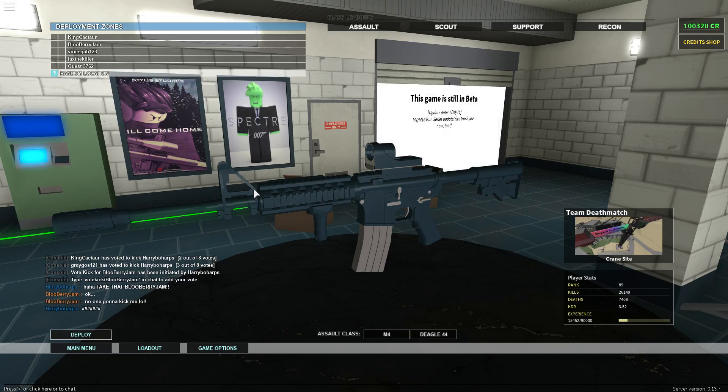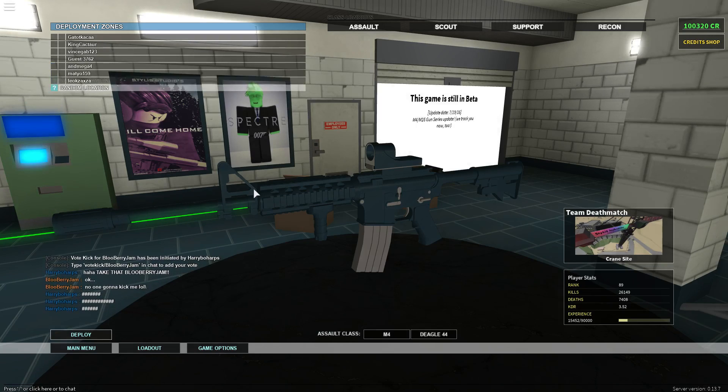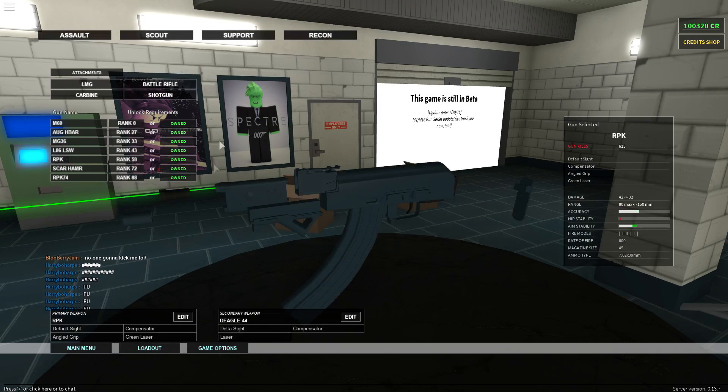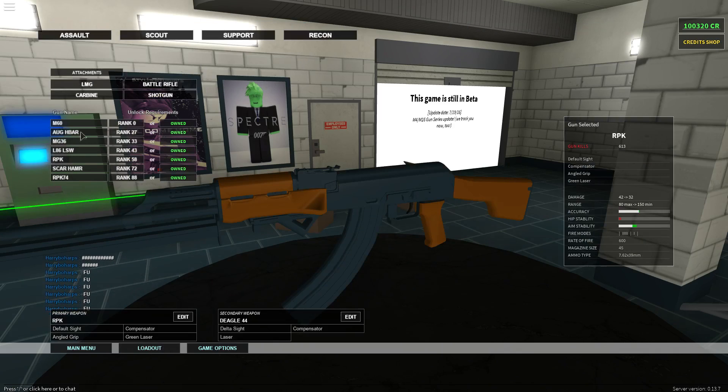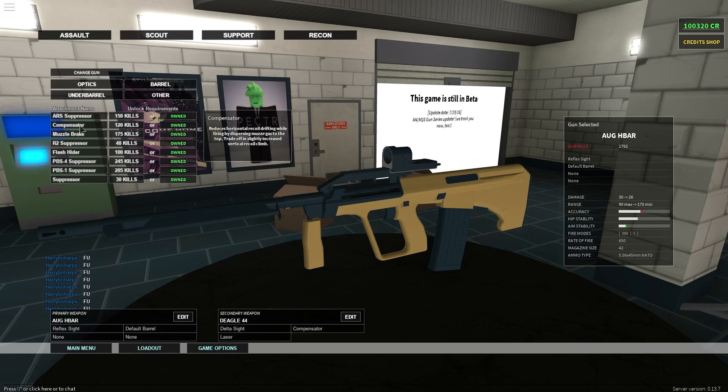What is up guys, Petchfire here bringing you another episode of You Choose I Use. We're going to be using DumbMadHouse's class setup. He said could you please use the AUG H-Bar with reflex sight, compensator, angle grip, green laser, and for the secondary the M9-3R with delta sight, R2 suppressor, and laser. I don't think I have those attachments for the pistol, but I do have that class setup for the support class, which is one of my favorite class setups for the AUG H-Bar. You gave me the same exact class setup except for the sight — a reflex sight instead of my coyote sight or the XPS-2 that I like to use.